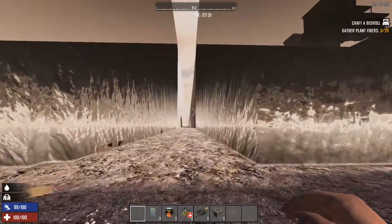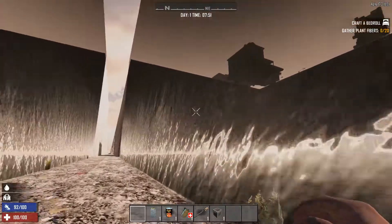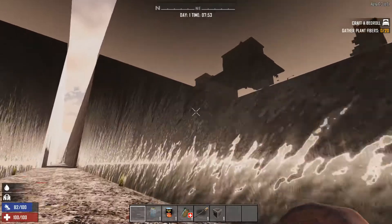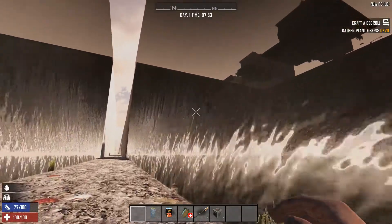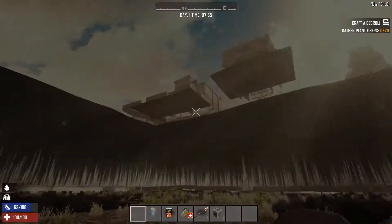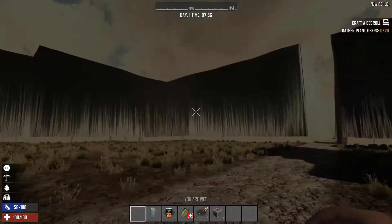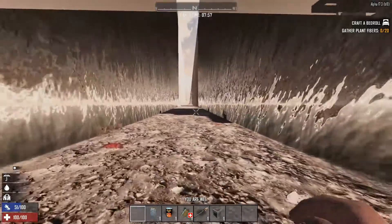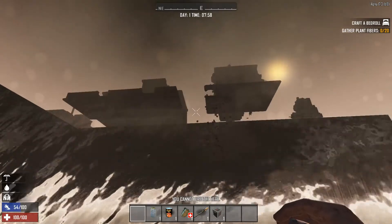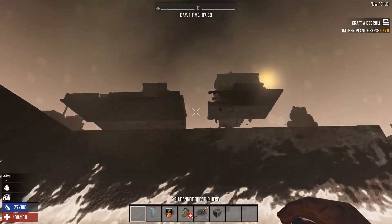Let's go ahead and wander off in another direction here. That building's probably gonna start collapsing as I get close to it, since it doesn't have any kind of base around it. The moment it kind of loads the building itself, the whole thing just starts collapsing. Unfortunately, you can't even swim in this water — you can kind of jump into it, but that's about it. Yep, there's the collapse right there.